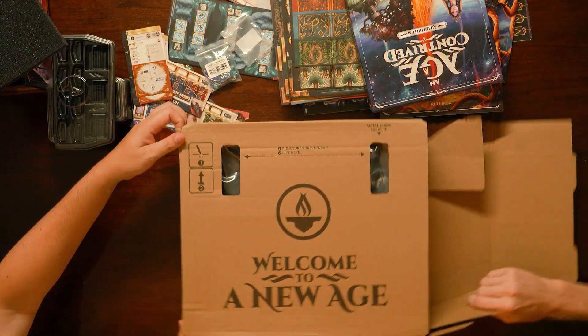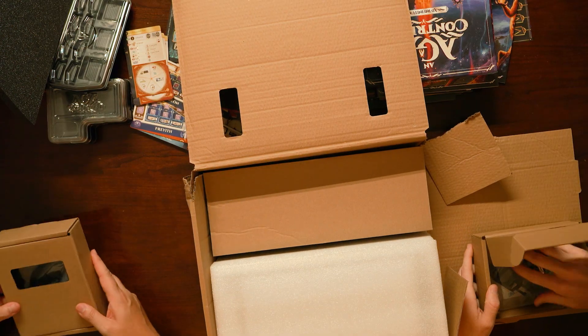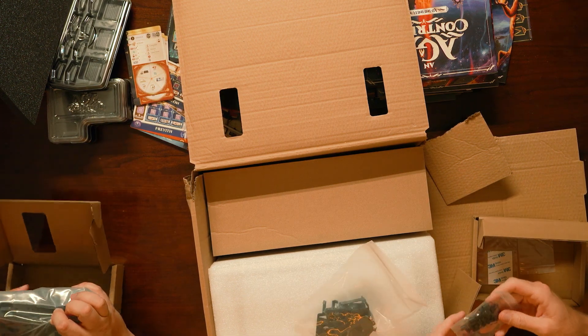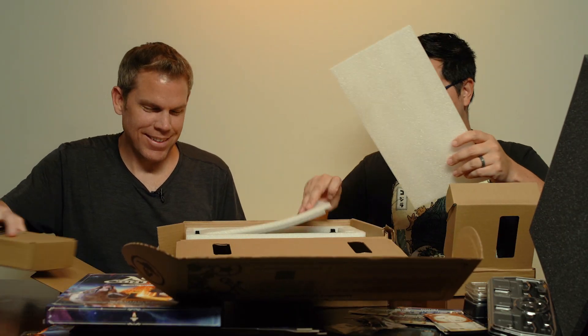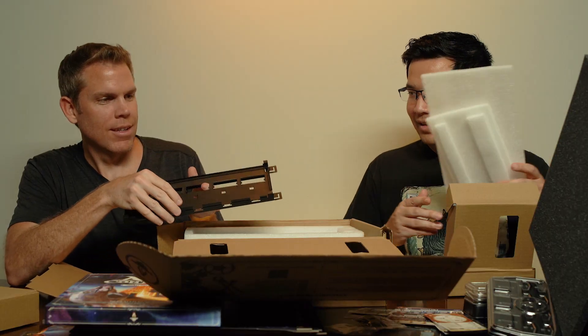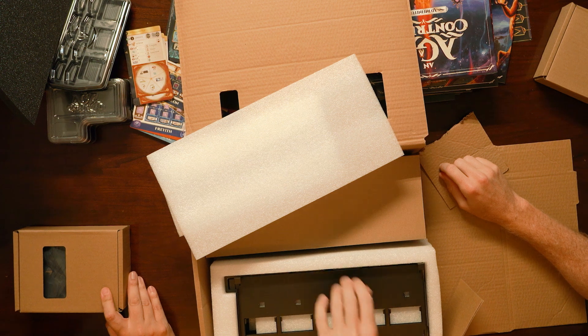And we have something to put together. Metal bases and little springs — feels like we just bought this from Ikea, now we have to build it. More metal boards. That's all that's in here — the metal stands and metal pieces.